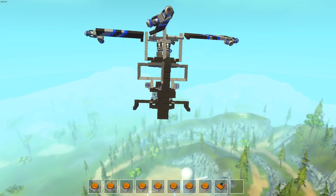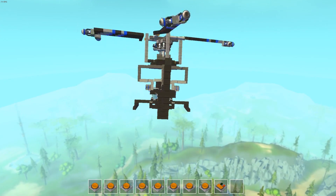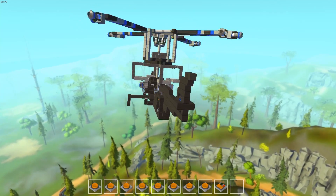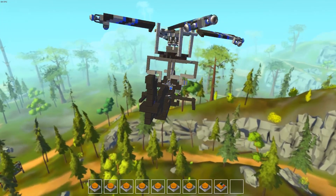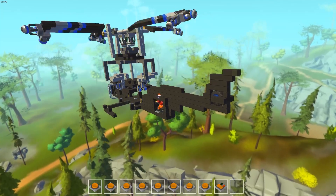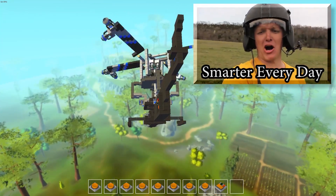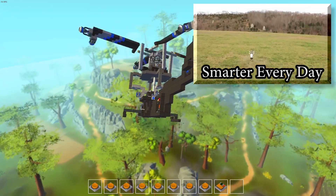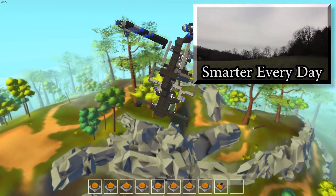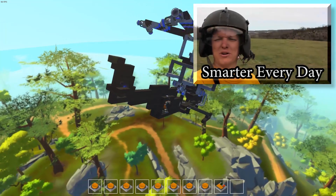If you're having trouble understanding this, I completely understand because this is really complicated and non-intuitive stuff. But there is a place you can find out a lot more detailed information about this — how helicopters work — done in a really fun and interesting way. There's a channel on YouTube called Smarter Every Day, and they have an entire series on helicopter physics. I highly recommend it if this stuff is at all interesting to you. They have an insane remote control helicopter pilot who does demonstrations with crazy stunts, so I'm going to leave a link to that video right here so you can go check that out as well.